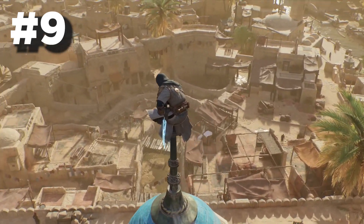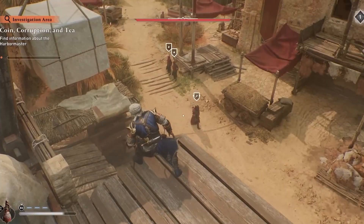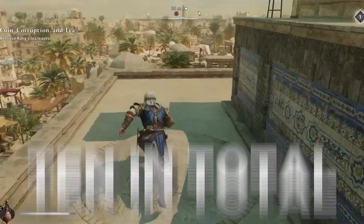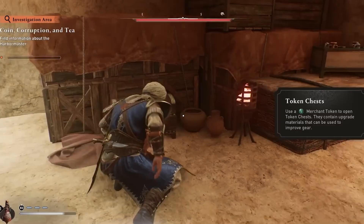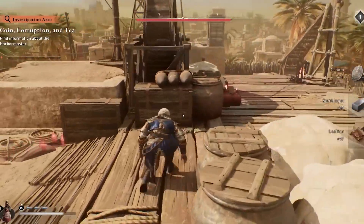Number 9 reveals the mystery behind those wandering individuals carrying mysterious shards in Baghdad. These collectibles can be obtained by assassinating or pickpocketing the shard carriers. While they might not be numerous — there are 10 in total — they are worth your effort. Unlike other collectibles, these shards lead to significant rewards including valuable items like armor and weapons. Trust us, they are worth the hunt.